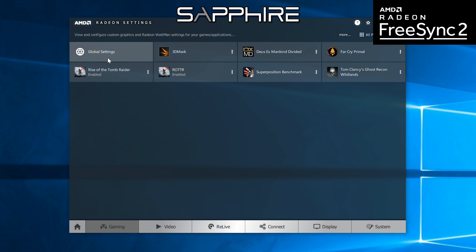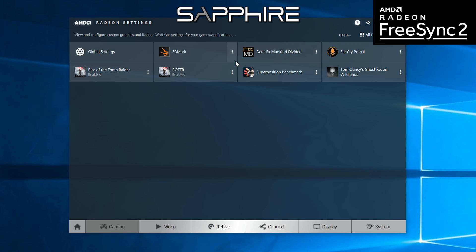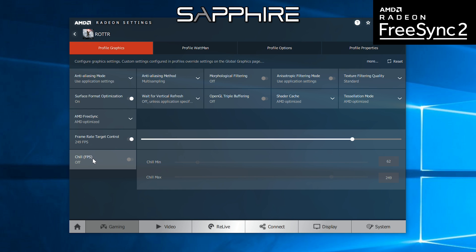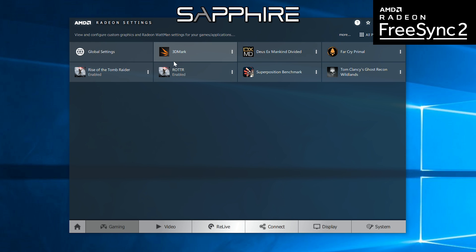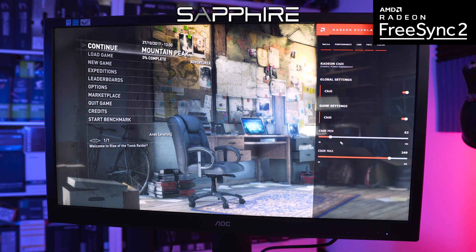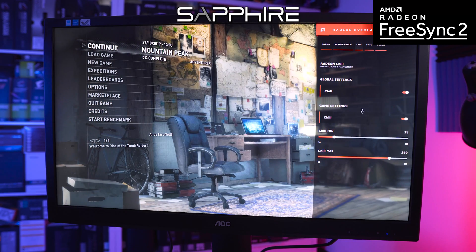We've also got Radeon Chill, which first arrived in December 2016 with the Crimson Relive driver update and received another update with Adrenaline. It basically detects the level of motion and detail on screen at any given time and varies the power consumption and cooling of your card based on what clock speeds are required to generate a good frame rate given the situation. This pays off over time as your GPU will only work at full capacity when needed, saving power, keeping the card cooler on average, and potentially increasing its longevity.